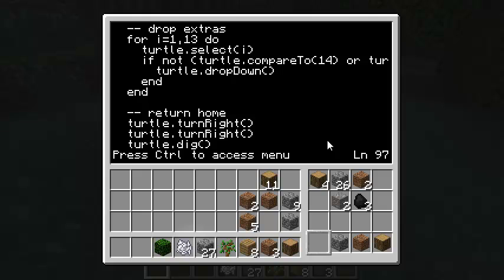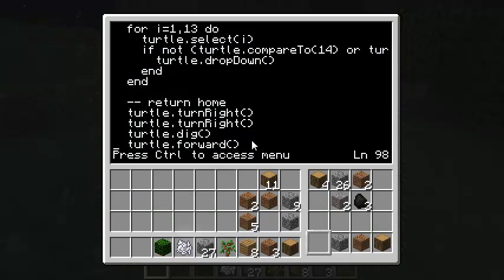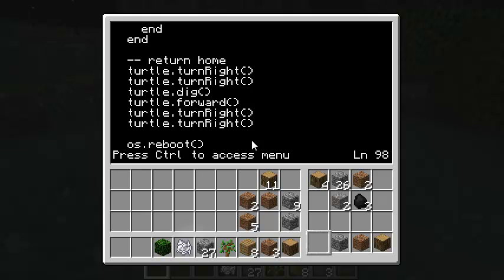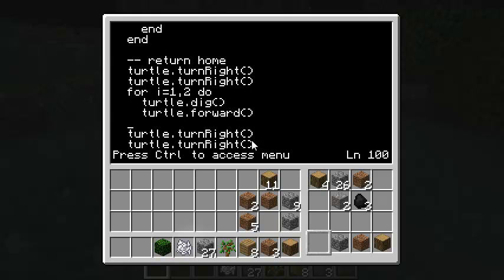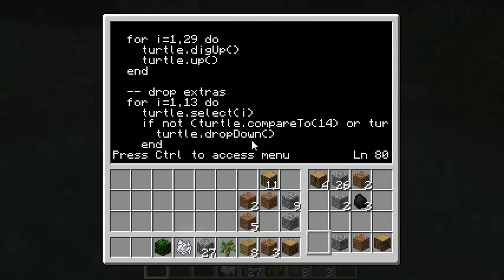Then to get him back to his home position — he's come up and dug under the tree, so he's one forward — I'm going to turn him around and move him back twice, always digging before moving forward just in case. As I improve this, I might write a proper go-home function — I kind of created it but didn't write any code for it — so I could just call go-home and he'd know to try to get back to zero, zero.